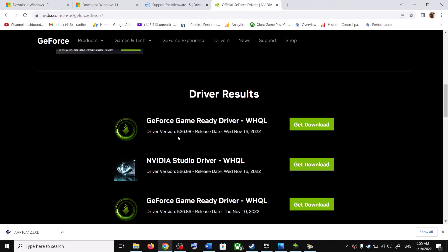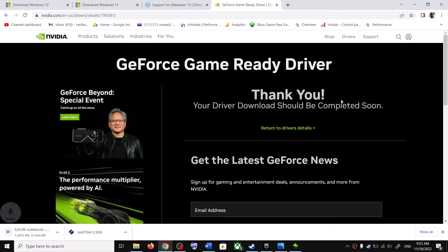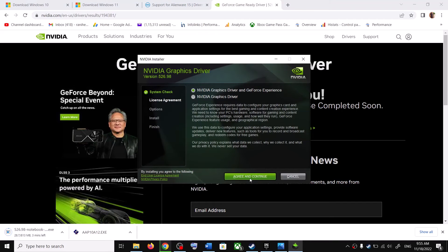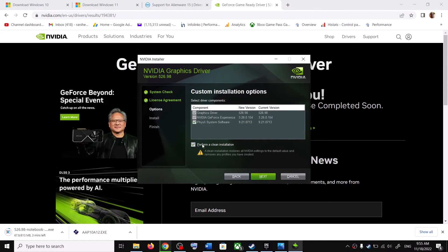Scroll down and install the latest GeForce Game Ready Driver — currently version 526.98. Click Get Download and then Download Now. Once the download is complete, run the exe file, click Agree and Continue. Select Custom installation, click Next, then check the box which says Perform a Clean Installation. Click Next and let the installation complete.